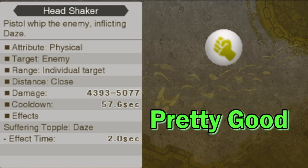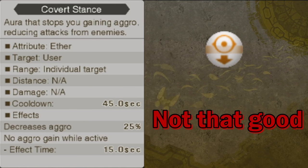Head Shaker is one of Sharla's physical arts — it inflicts Daze on the enemy. The art itself isn't special, but since Sharla's Headshot has a chance of inflicting instant death if used on a Dazed enemy, combining those two arts is a very good idea. Covert Stance is another of Sharla's auras, but unlike Drive Boost, it's not that good. It stops you from gaining aggro from enemies so they won't attack you, which sounds good, but from my experience Sharla rarely gets aggro anyway, so I never really use it.